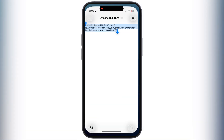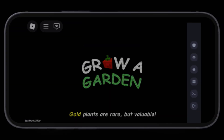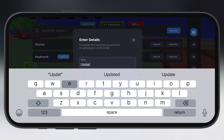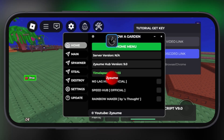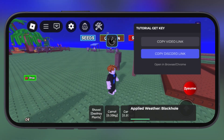First, download and copy the script — I will drop the link in the description. After that, launch the executor you are using, then simply paste the script and hit execute. And that's it guys. The new updated Grow a Garden script has been executed, and now I have access to use its premium features.